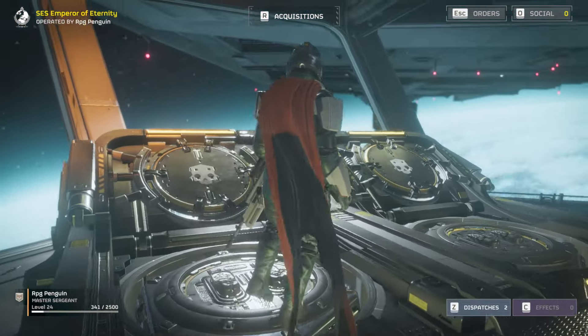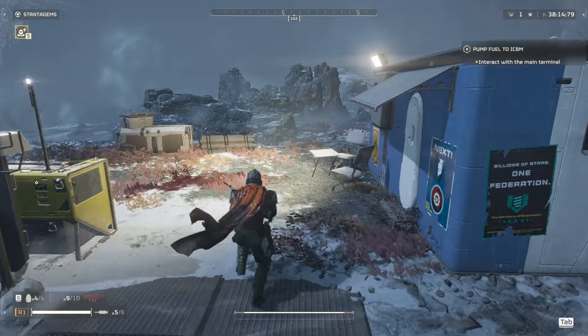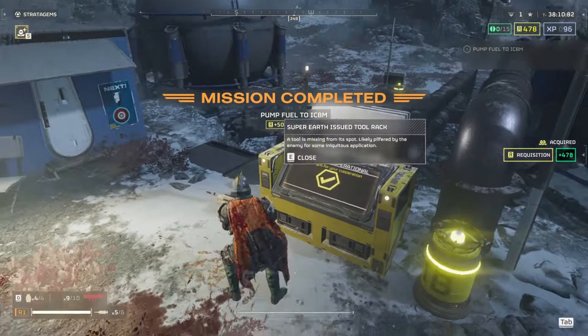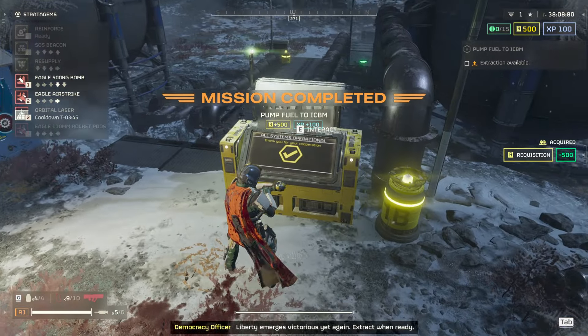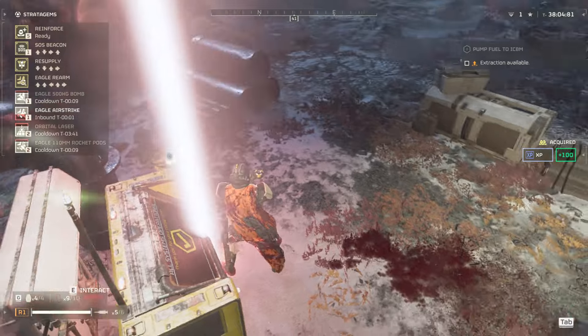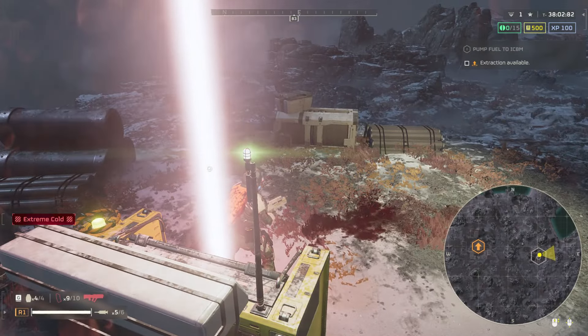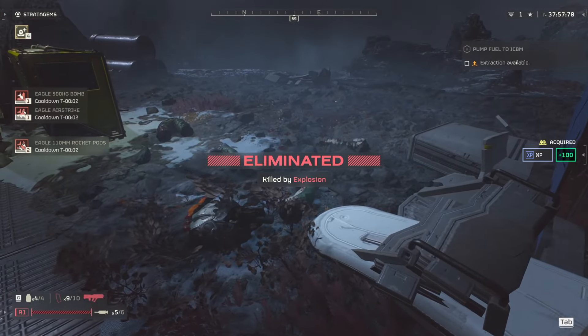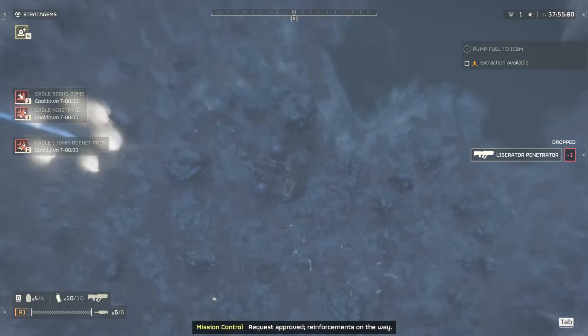Then you dive right onto the planet and quickly complete that objective. Finish up your objective, and then you're going to want to drop an airstrike on yourself. This is because walking is so much farther than just exploding five times. Doing so will increase the efficiency of managed democracy.